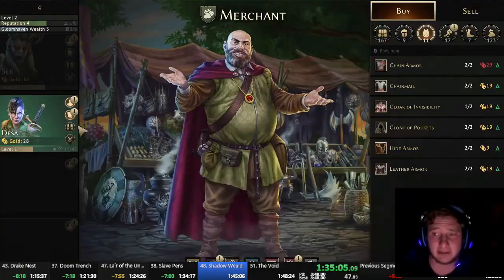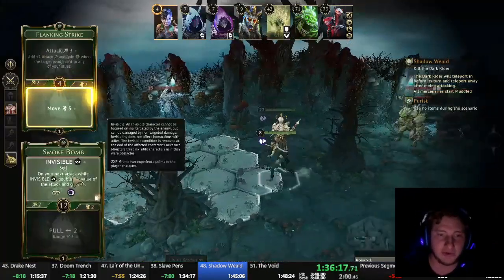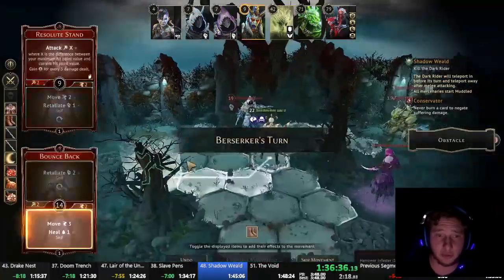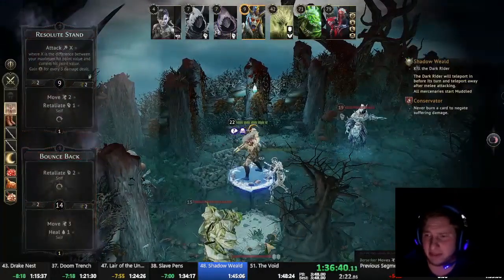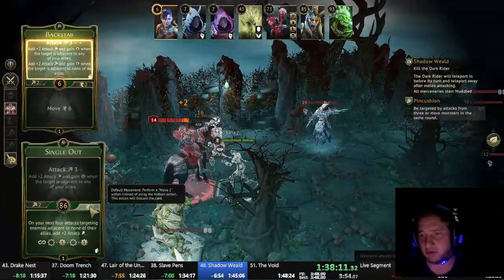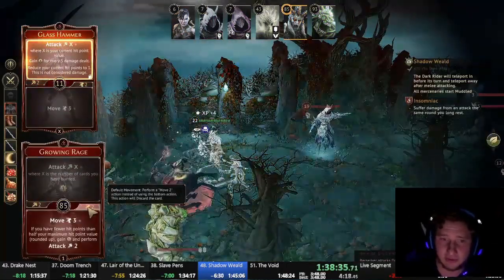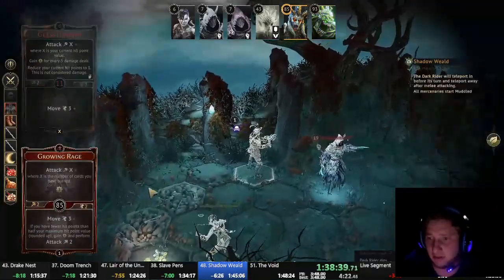Back to the Scoundrel, who picks up the Invisibility Cloak for one final time. We've got two scenarios left and they are fast ones. Starting with the Shadow Wield — all you have to do is kill this boss, but the boss will hit you and then go invisible after he hits you. So I have to go invisible so that he can't hit me, and then both my characters are just able to kill him. I run away from this Earth Demon, who chases me down, but it is victory.